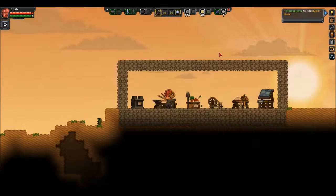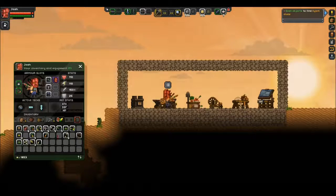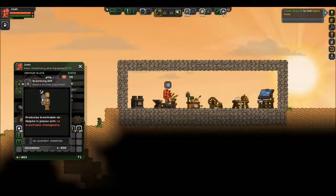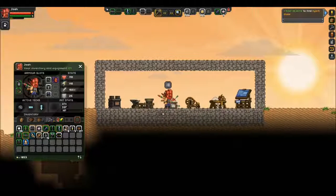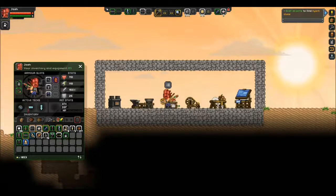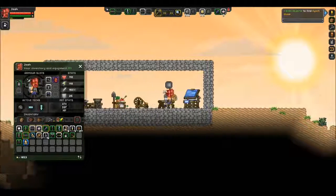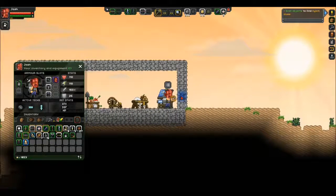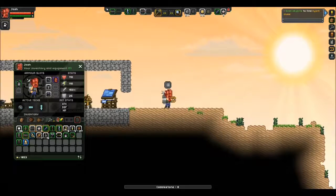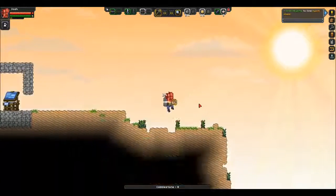That'll definitely come in handy because we are on an ocean planet. I put it on for aesthetic looks - it's got like a little radar on it. Let's go test it out! No oxygen bar - that's pretty rad. So we basically have unlimited underwater breathing.